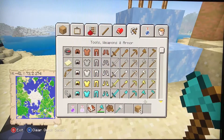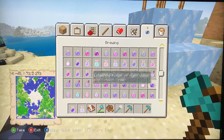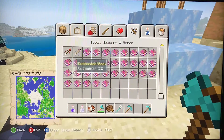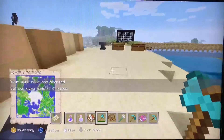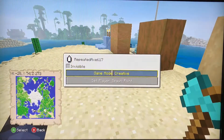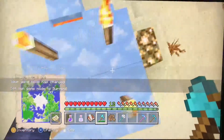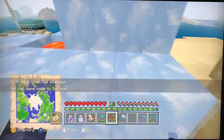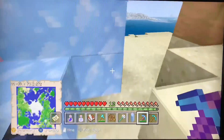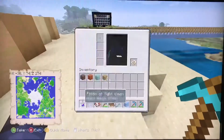Another new block in the game is blue ice. It is unmeltable — let me get this out. Here it is. I don't know if you need Silk Touch — I forgot to check that. So yeah, this is the new blue ice block. It's unmeltable, as you can see. All these torches, glowstone, and even lava — it's not doing anything. You do need Silk Touch to obtain it.